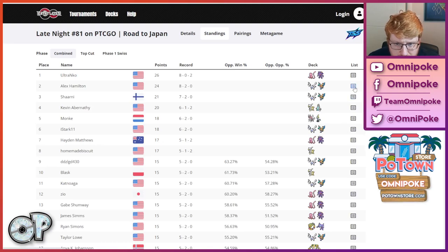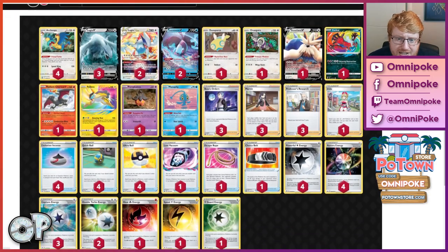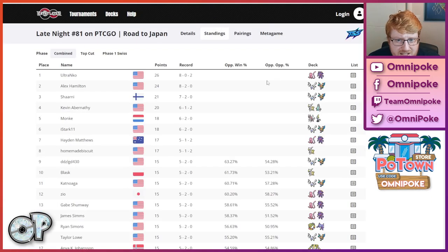More Lugias doing well, just a little bit less in this top eight. Looking at the second place list, the Irida-Rope combo is catching on and is definitely a powerful combo. There was an Arc Dura that made top four, and this looks to be the same as Zack Lasage's 60, so that's very solid.